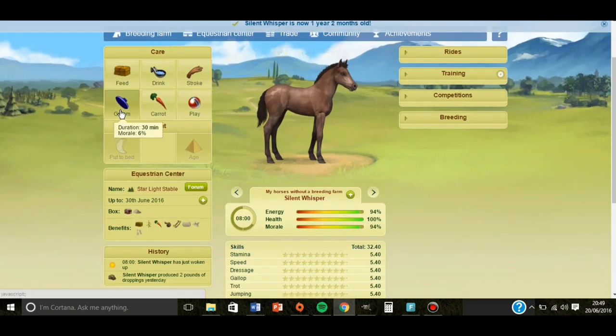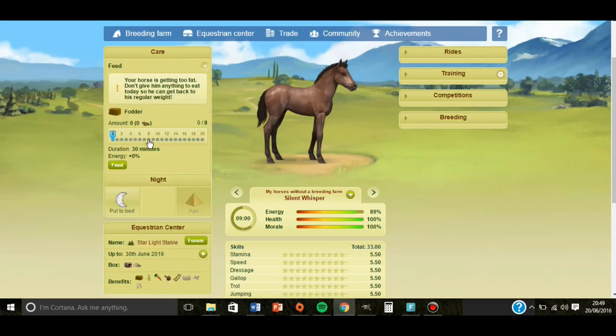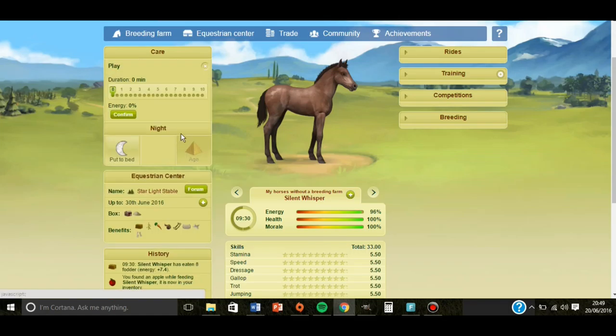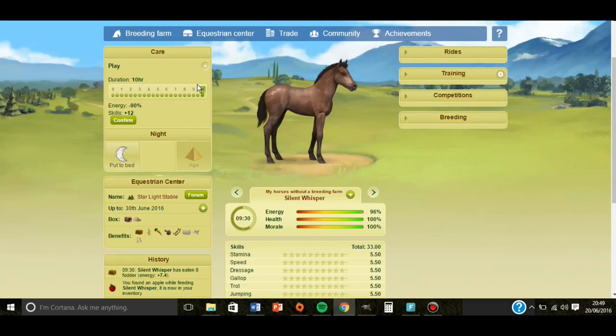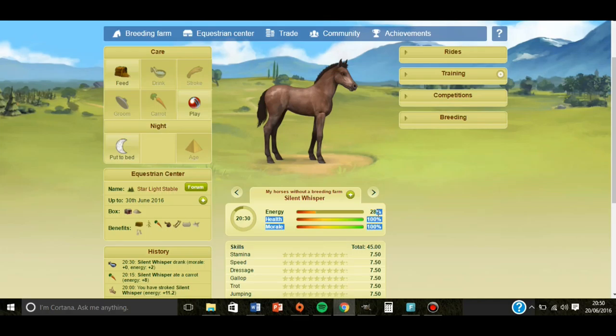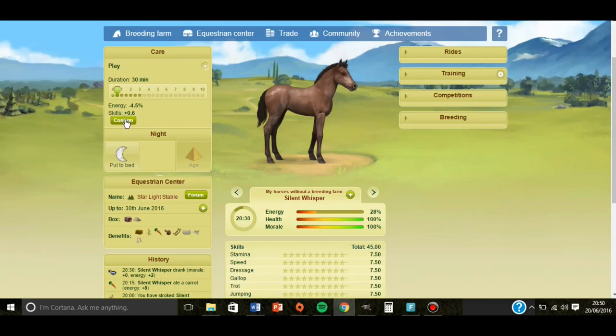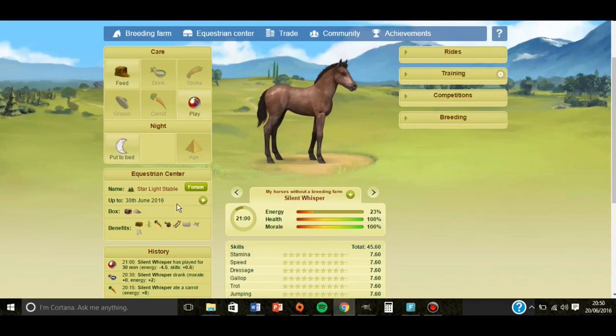At 1 year and 10 months: groom, play 30 minutes. Feed 8 pounds. Now you can do the full duration, so 10 hours. Stroke, carrot, drink. See now it's above 25% energy, so I can now play 30 more minutes — it only takes away 4.5. And now I can put the horse to bed.